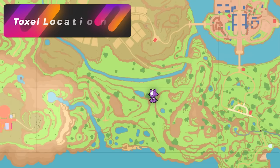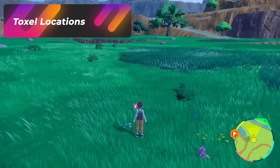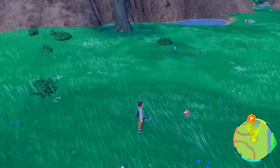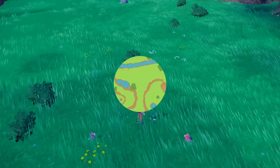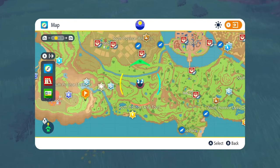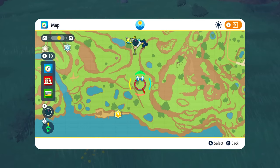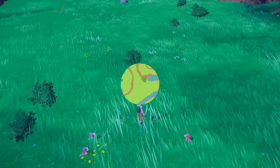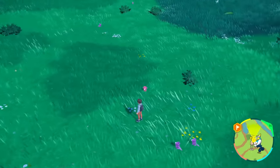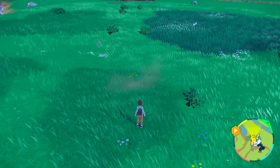I was just going to get to my starting position to show you where to catch Toxel, and it just happened to show up right when I was going to tell you guys where to start. Anyway, before I start that shiny — it's going to be this pretty area by South Province Area 4, and the pathway is pretty much going to be where I am right over here, running down all the way up to this lake area and running back and forth. But it just happened that we got a shiny right here.